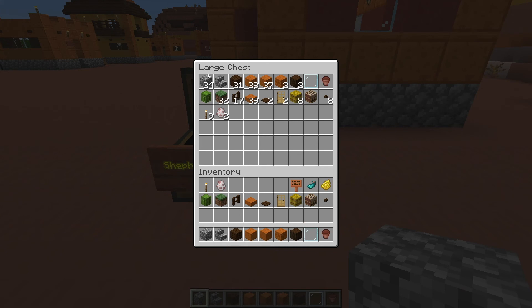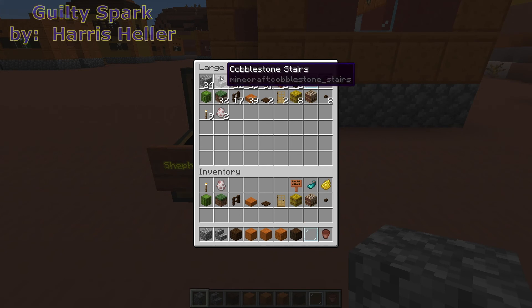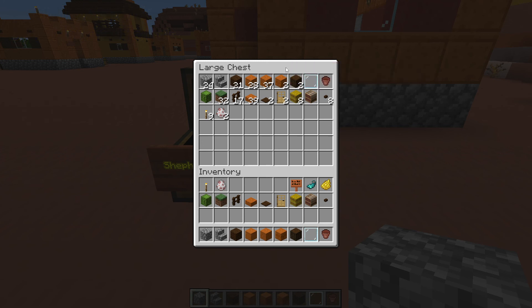The materials we need for the shepherd's hut are: 24 cobblestone, 1 cobblestone stair, 21 dark oak planks, 28 cut red sandstone, 37 smooth red sandstone, 2 chiseled red sandstone, 2 dark oak logs, 1 glass pane, 1 flower pot, 1 cactus or a flower of your choice, 32 grass blocks, and 17 dark oak fences.